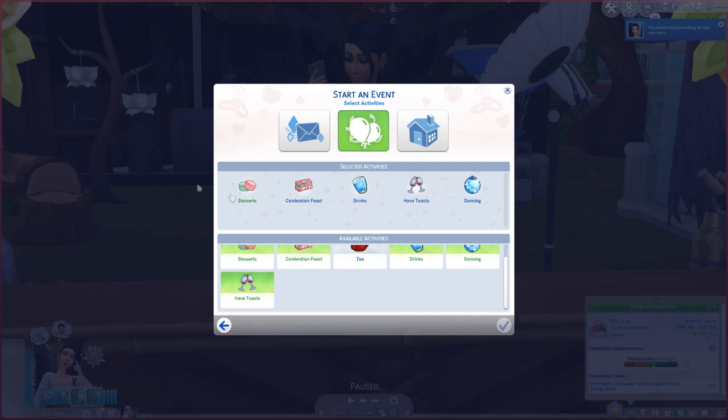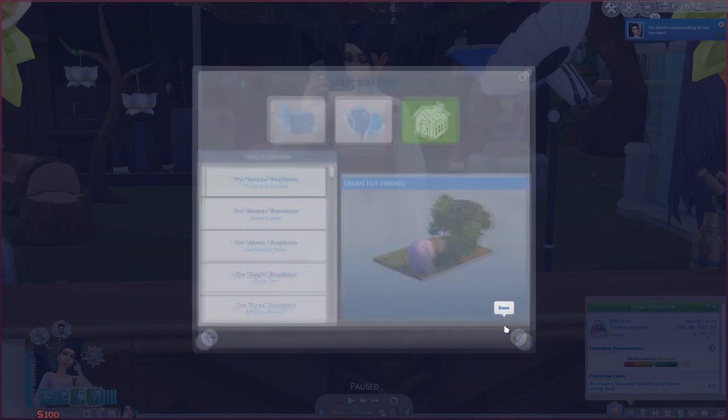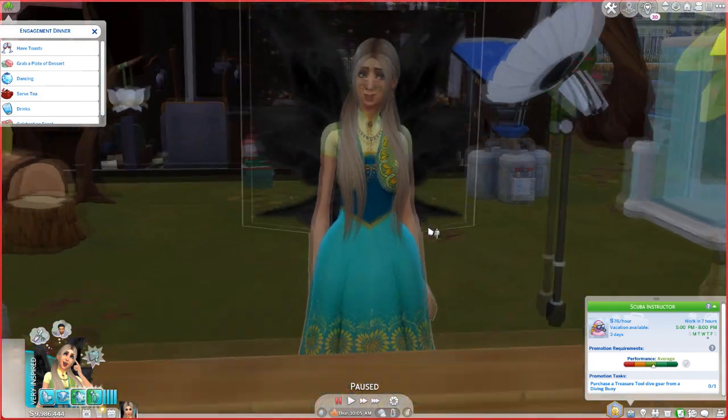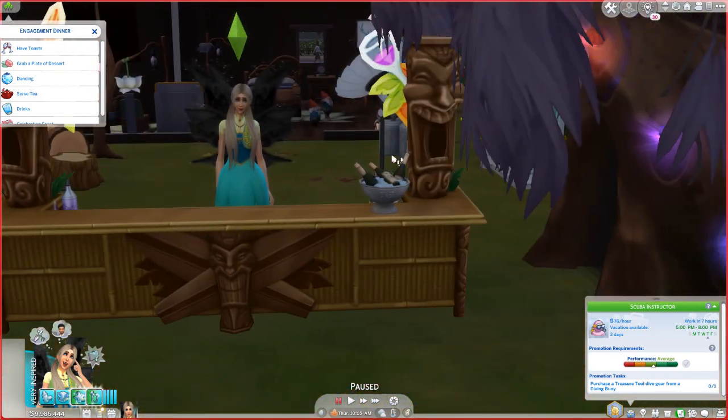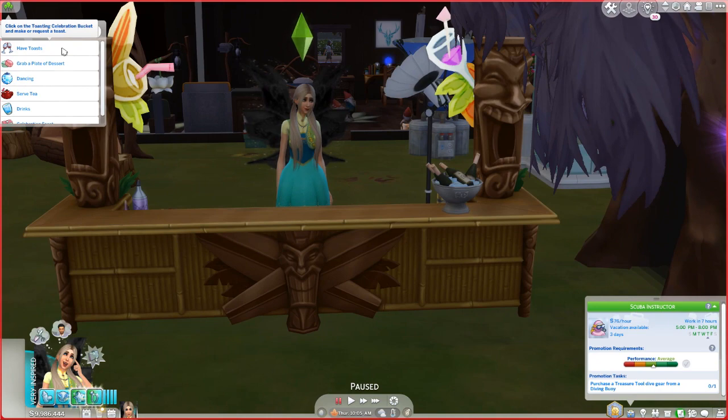I went ahead with the maximum amount of activities — you can apparently choose all of them, so we're gonna go with all of them, including tea. Then you want to choose a location. I like doing events at my house, so we're gonna go with the Ainsley residence.